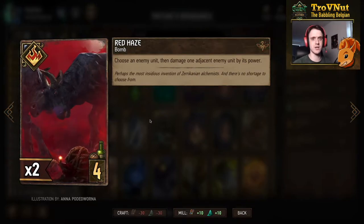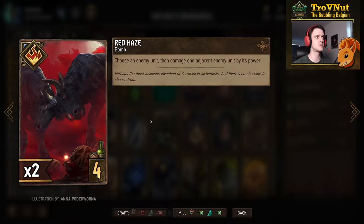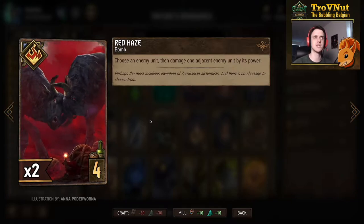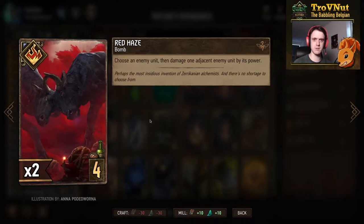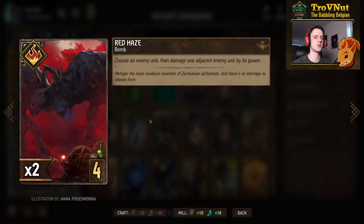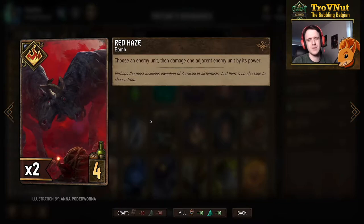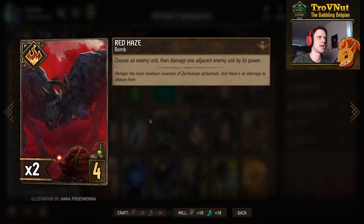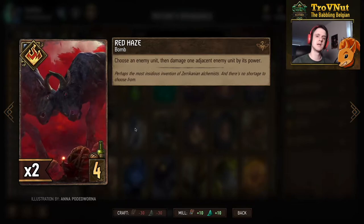This is a non-devotion deck so neutral cards are included, one of which is Red Haze. You choose an enemy unit and damage an adjacent enemy unit by its power — so basically a low-provision but potentially high-power tall removal card if played correctly and your opponent makes the mistake of placing two high-power units right next to each other. It's very powerful in today's meta against something like Monsters, which focuses on very high-powered units.